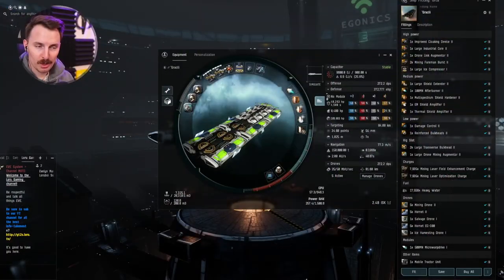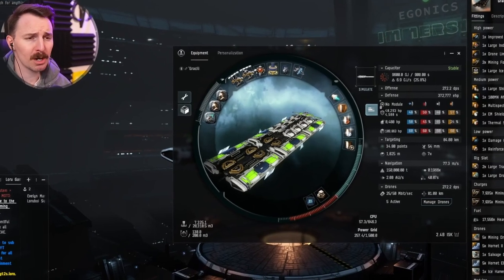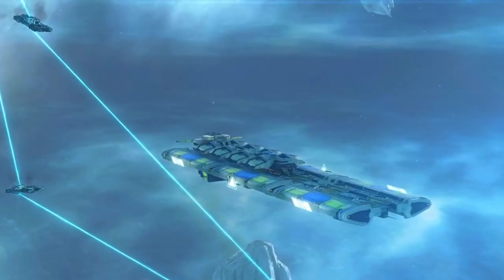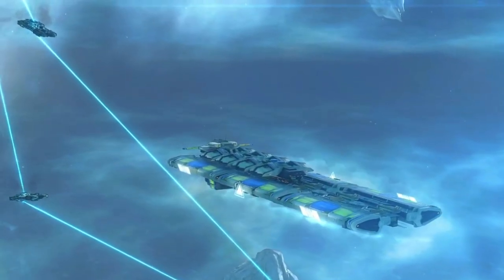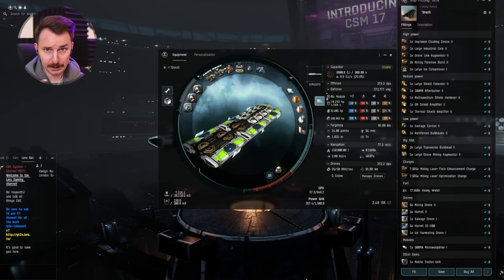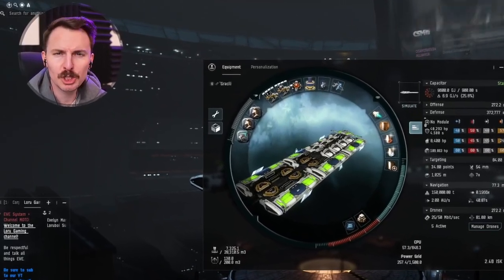Ladies and gentlemen, welcome in. Loru here, digital advertiser, content creator, and EVE enjoyer for the better part of 10 years now, and this is the Orca. Out of all of the ships in New Eden, the Orca is one of the best. It's versatile, the perfect alt character, and it totes a massive cargo space that can even fit some fully fitted ships.